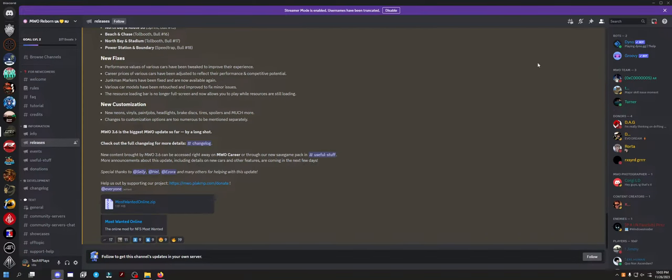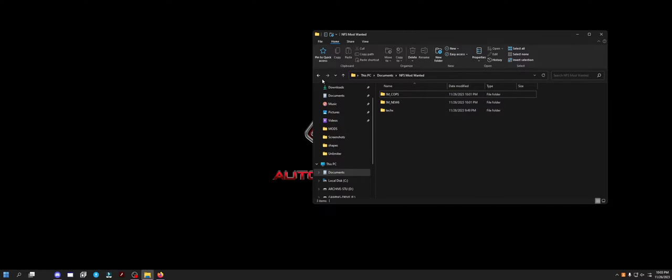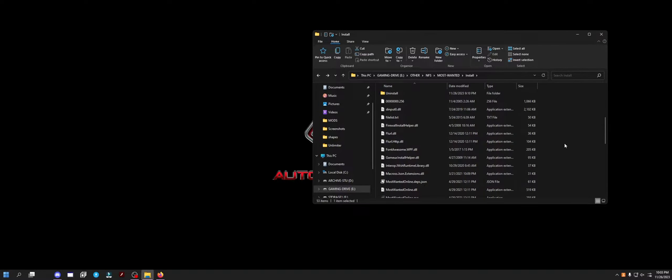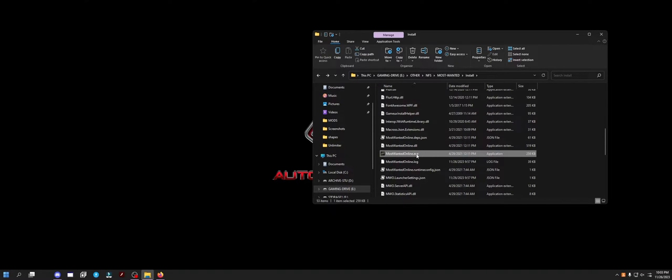So you basically just download this, install NFS 2005, and then drag and drop everything into your install folder, and then you just run the exe.